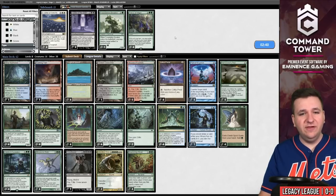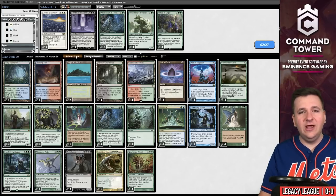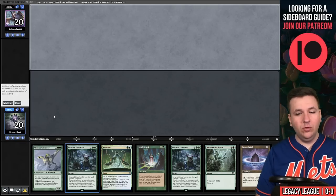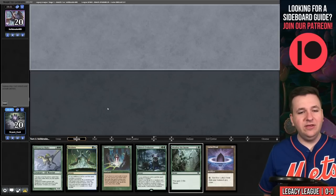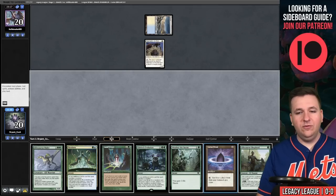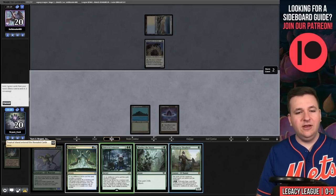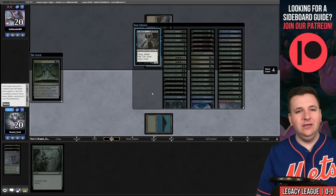We'll bring in more Elsewhere Shepherds — those should be quite good here. Shave one Once Upon a Time. New hand doesn't have much going on — mulligan. This is a turn one but we don't have any backup. We draw a Nomad. I could have a turn-two with backup, but they might kill me on their turn two. I'm just going to jam — they could have Silence or Neoform, but they don't.